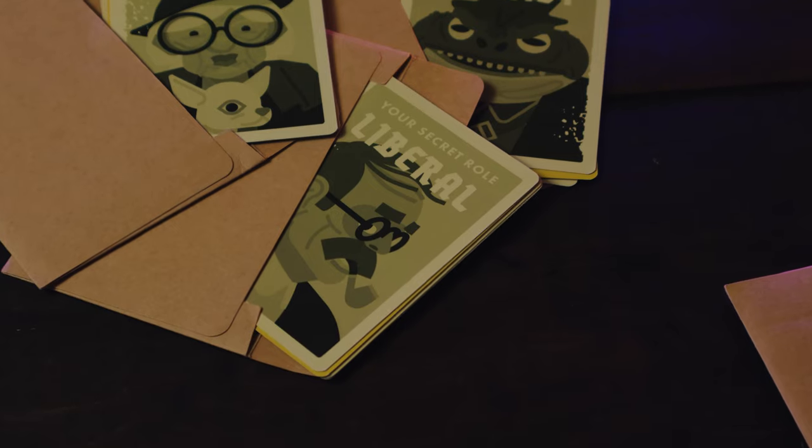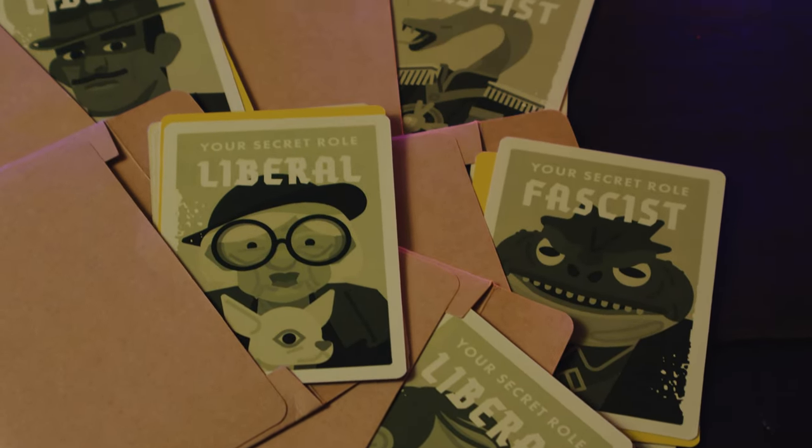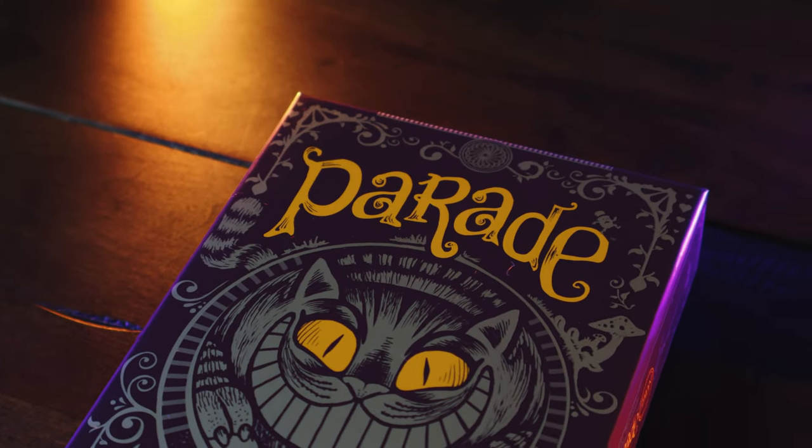If the theme is something that you aren't really liking but you still want to try the game, there are reskins available online. I highly recommend checking those out. I know there's one that's essentially a Star Wars re-theme where you're trying to get Emperor Palpatine as chancellor — a cool little alternate theme for that game.